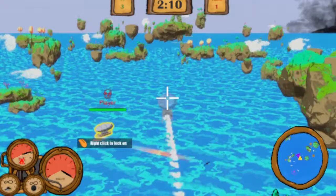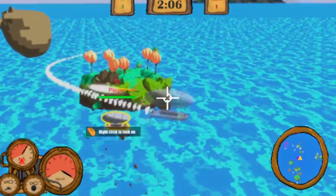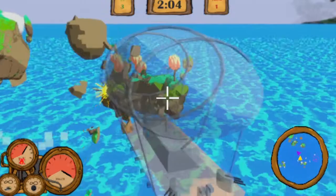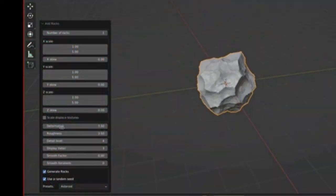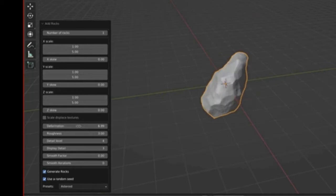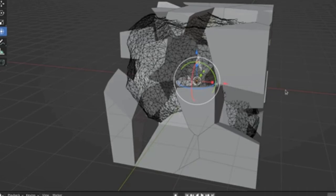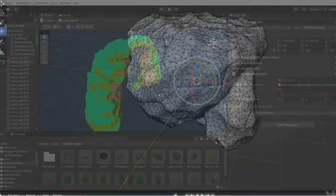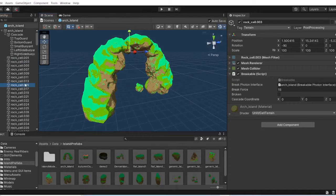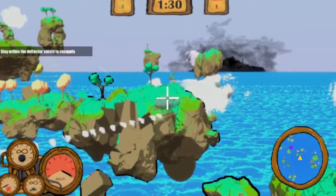Our other key technology was our fully destructible environment. Completely dynamic destruction was unfeasible due to its high computational requirements. Instead, we used a Blender plugin to generate rock shapes which we can merge together to form the shape we want. We can then use another plugin called Cell Fracture, which breaks the island up into multiple parts. Each of these can then be assigned a breakable component that listens for collision or nearby explosions. This lets us have fully destructible floating islands without any complex computation.